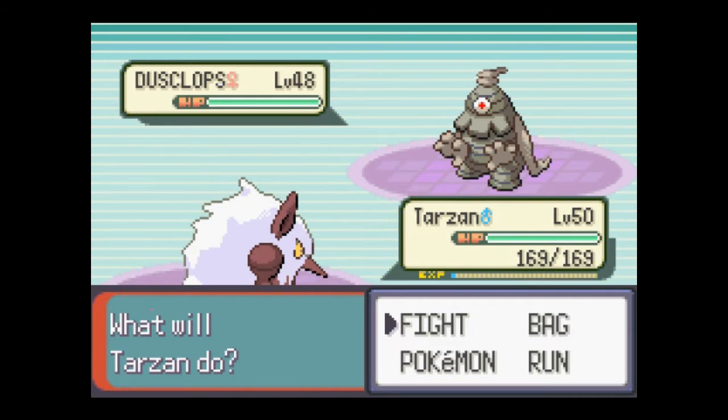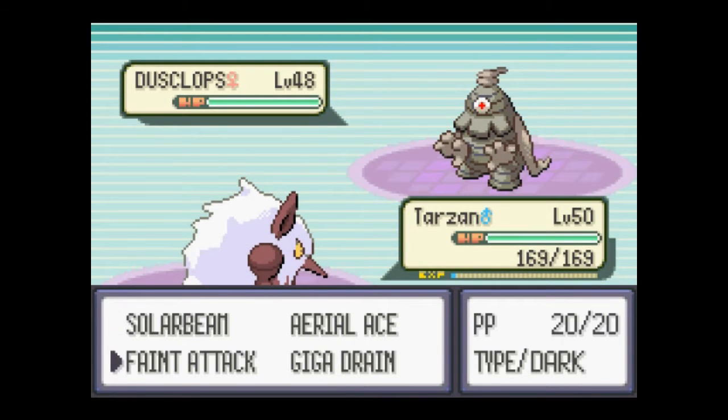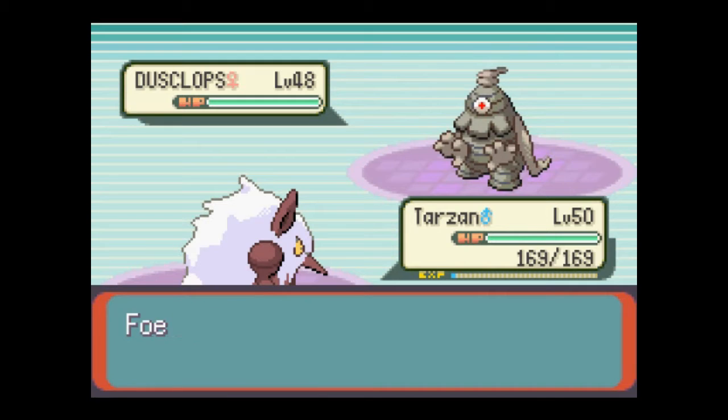There's a lot of Curse trap move types out there. As soon as it's a Ghost type, Tarzan's just gonna use Feint Attack — except it used Protect.